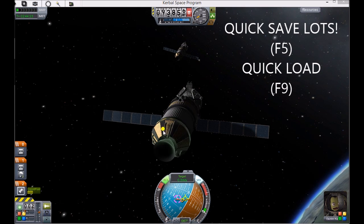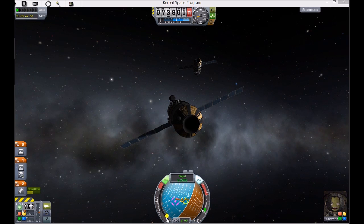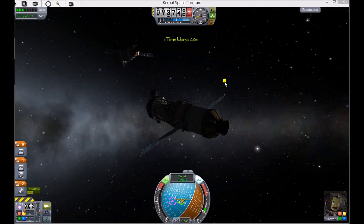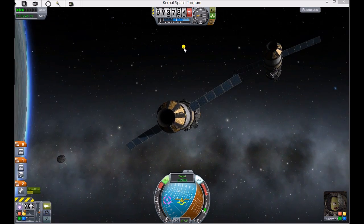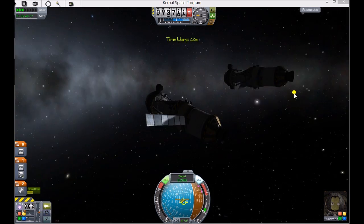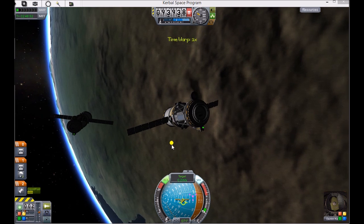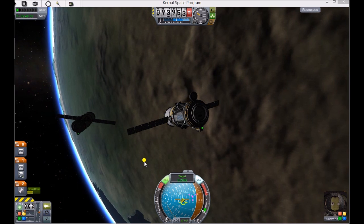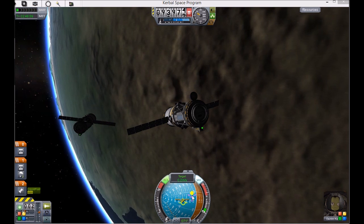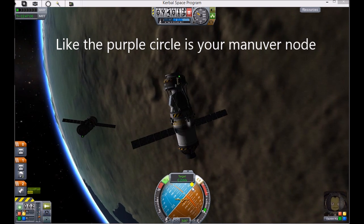I'm going to quick save in case anything goes wrong and I'm going to time warp. We just want to kind of pass by him to get on the right side of the docking adapter, so I'm just going to make sure my yellow prograde indicator is kind of off to the side of him. I'm striking J a couple times to get it a little closer. I'm going to time warp very slowly, make sure our solar panels don't collide. I'm actually going to hit E to rotate a little bit. Now that I'm on the right side of the docking adapter, I want to pitch over using the W key, and we're going to roll the nav ball until we have the open circle of the direction our target is heading.